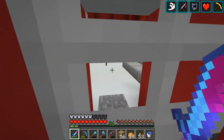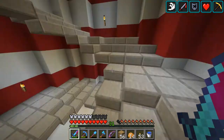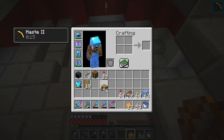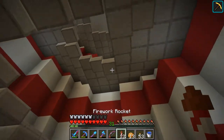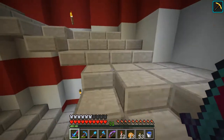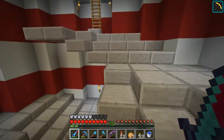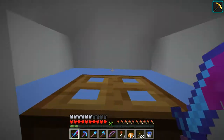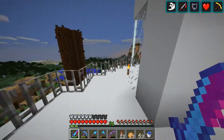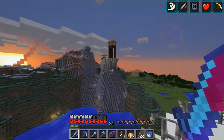Over here I've got a bridge going across this pondish kind of area to a lighthouse, which has taken a long time to build. Got a staircase going up here spiralling — it's a three by three in the middle. There's supposed to be a beacon as a light source up in the centre of the lighthouse, but I haven't gotten around to getting any more beacons lately, so there's just a torch there as a placeholder. Big round room, and yeah it's pretty nice.